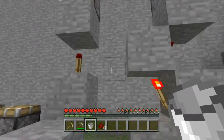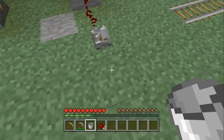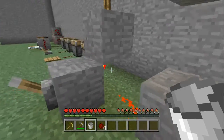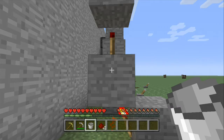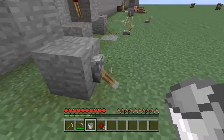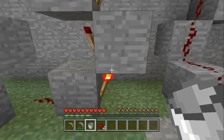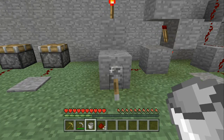Redstone cannot travel vertically up walls; you have to staircase your way up for it to activate something like a piston. There are two ways of doing a vertical ascension. The one-by-one block method uses torches where each torch powers the next, toggling on and off as the signal propagates upward.